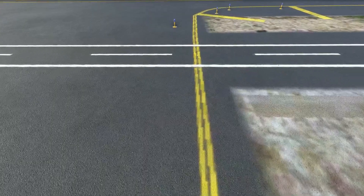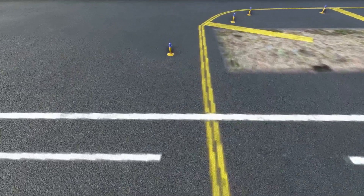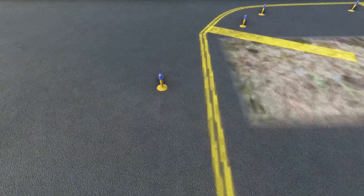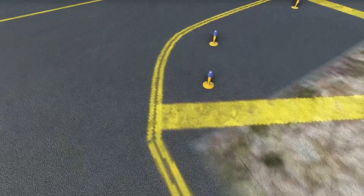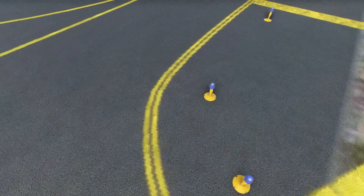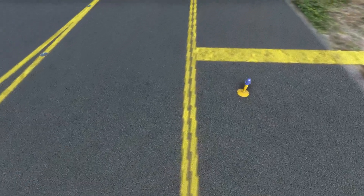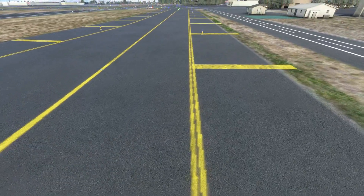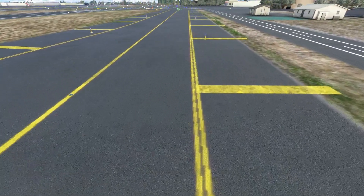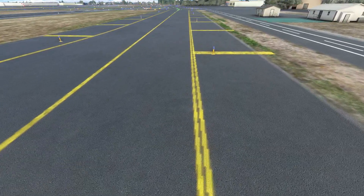There are two types of taxiway edge markers. Taxiway edge markings that consist of a solid double yellow line are used to mark the edge of the pavement beyond which an aircraft should not proceed, since that area of the pavement is not designed to support the weight of an aircraft. Many times you won't see edge markings of any type for a taxiway, but in the event that they are present as a solid double yellow line, it is imperative that you don't cross them.